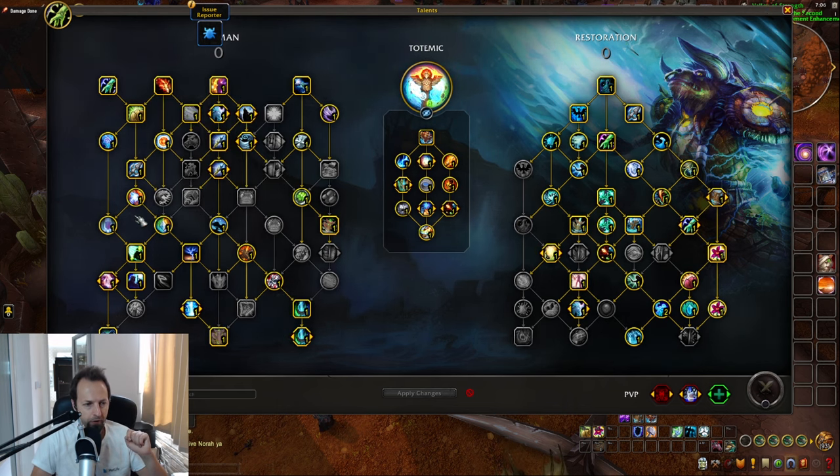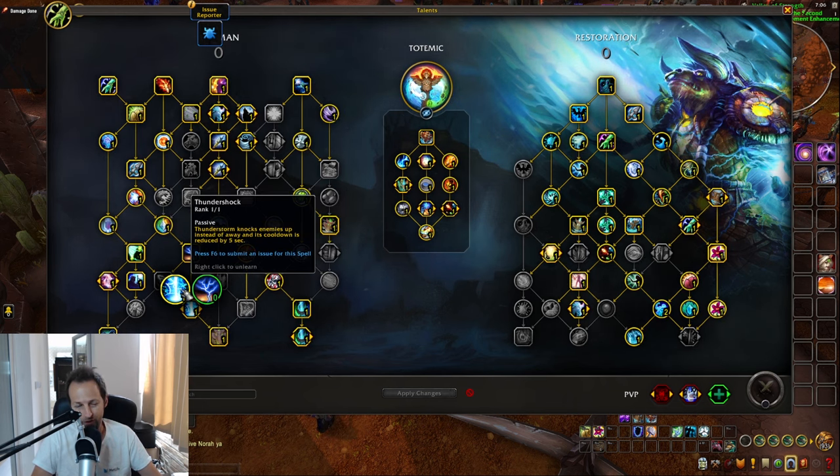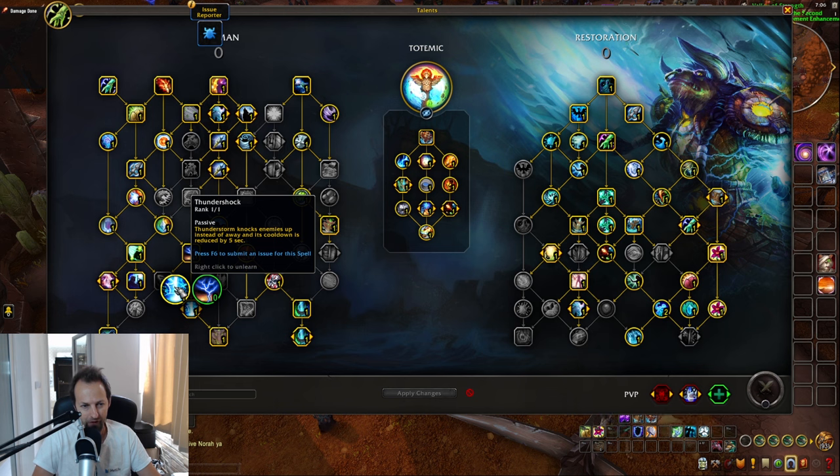A few more talents worth mentioning: Traveling Storms lets you cast Thunderstorm on an ally, but it's a choice node with Thundershock. In Mythic+, you're going to use Thundershock all the time because you don't want mobs flying everywhere — so Traveling Storms is basically a purely PvP talent. It'll be a lot of fun in PvP, but in PvE you're definitely sticking with Thundershock.